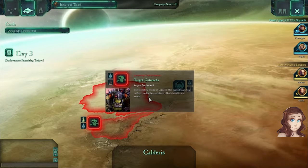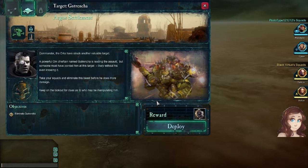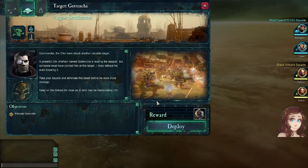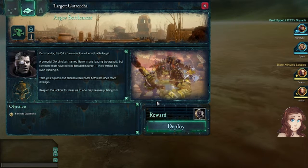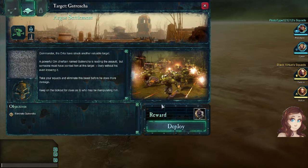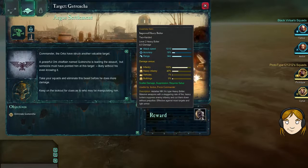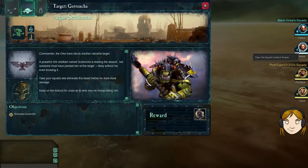We are going after Gutwrecher — that's the top one. We got more daka last time; we got our improved heavy bolter. We picked up a nice amount of daka because you picked up a sniper and I picked up a heavy bolter.